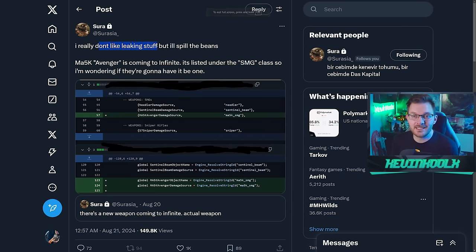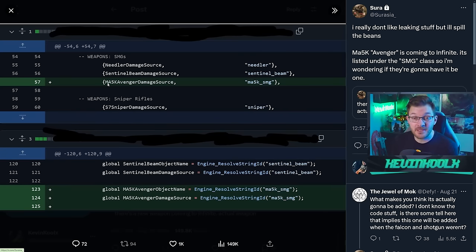To spill the beans a little bit: the MA5K Avenger is coming to Halo Infinite. It's listed under the SMG class, so I'm wondering if they'll have it be one. You can see game code right here talking about the MA5K Avenger alongside the needler and sniper rifle — actual strings of code in Halo Infinite — and this is going to most likely be added into a playable build of the game.